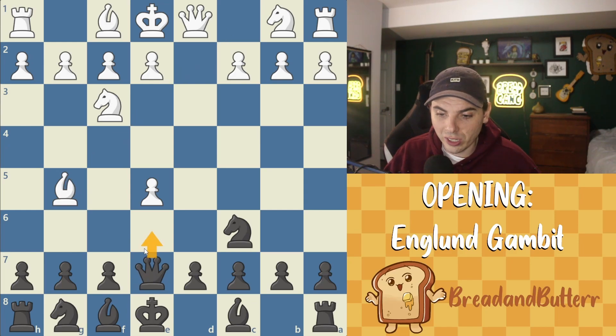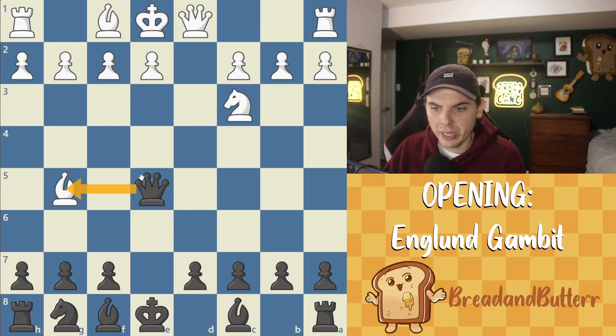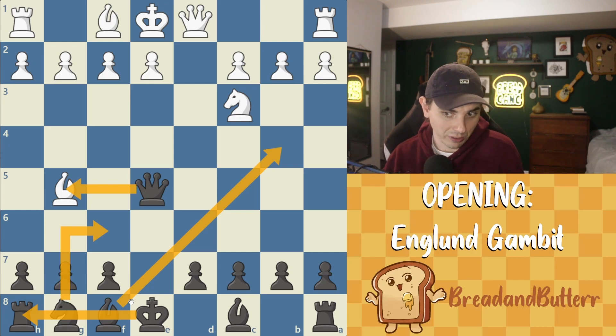We have two moves: queen E6 or F6. If we go F6, then they can take — not a problem — and we just take back with our knight. If we go queen E6 instead and they do something normal like develop, then we can take the pawn in the center, trade knights, and now our queen is attacking their bishop. It's about plus one for white here because we're so underdeveloped, but we can come out and pin this. We can develop normally and castle short. So it's not the end of the world if they play bishop G5, but it's also not the gambit.